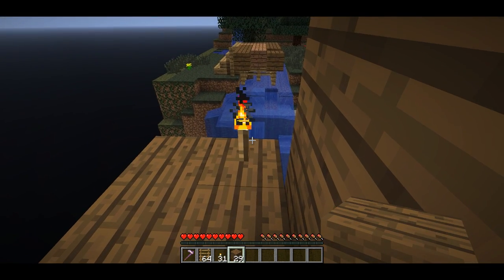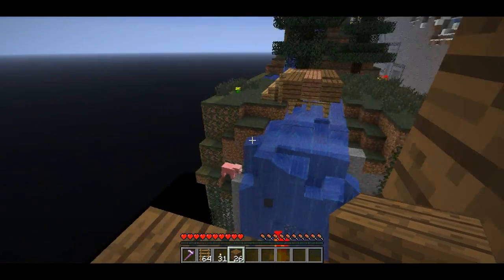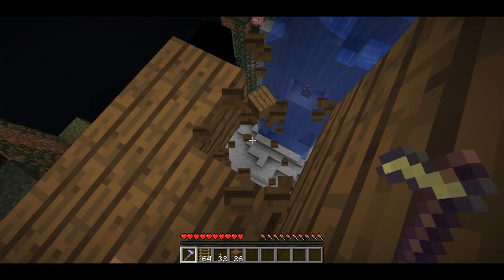Then I can put down another torch, another block, and I can continue this wall out. This is the farthest out that I have to come. It's going to be very hard for anyone to hit me unless they're standing on the mountain over there. And I can just continue this bridging.